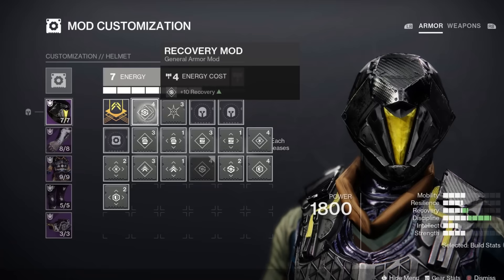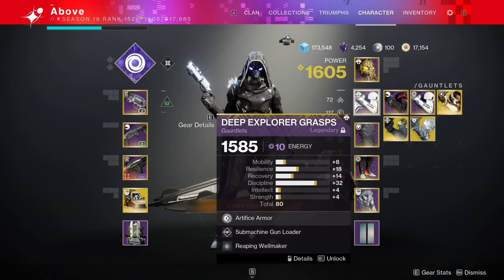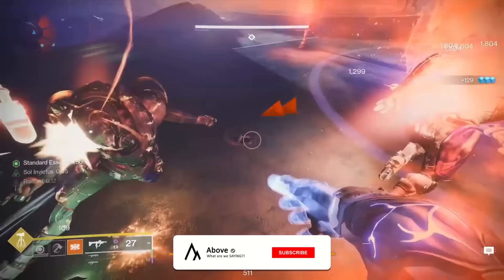Patch notes have been dropping like crazy, and some of the biggest news has been tied to armor changes, so it seemed like the perfect time to do this. Today I'll be covering how armor focusing actually works, how you can manipulate stats to significantly improve your chances at a god rolled piece, and where you can find the best armor farms in the game currently for players of all skill levels.